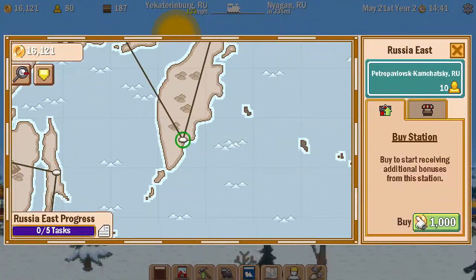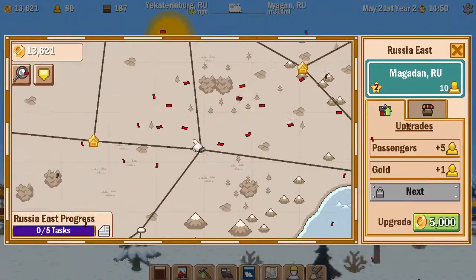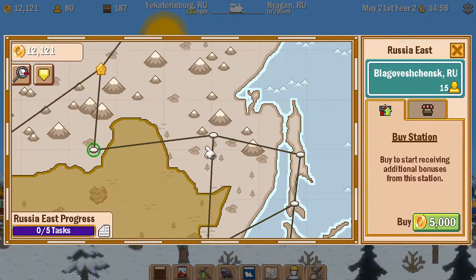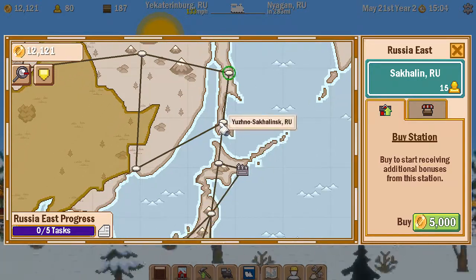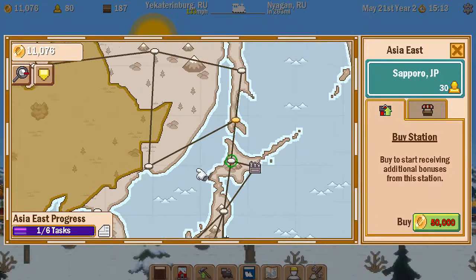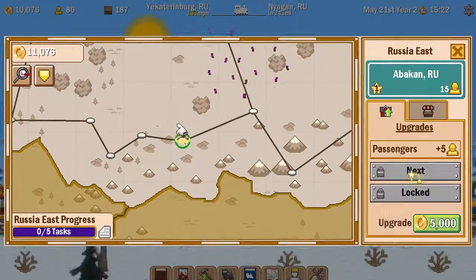That station has five lines coming into it — I thought it would have been a lot more expensive. Down this way is Russia — not sure exactly where Asia East starts. Asia East is Japan, so that's the borderline. That's got me a few more stations.